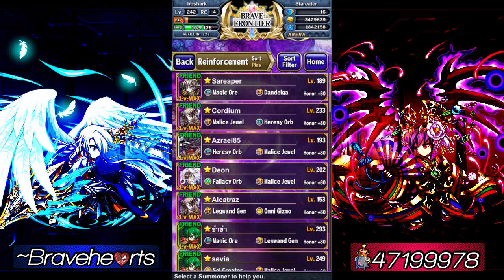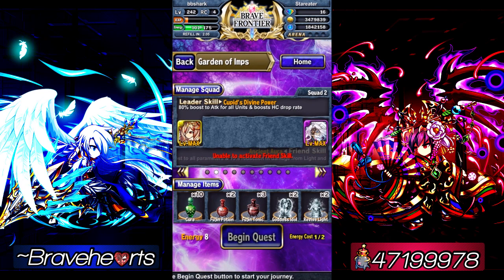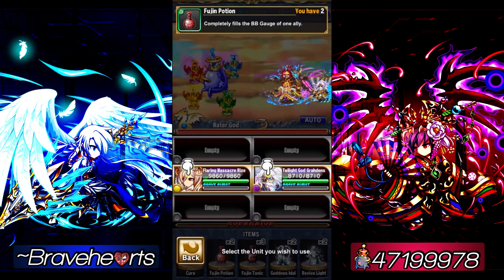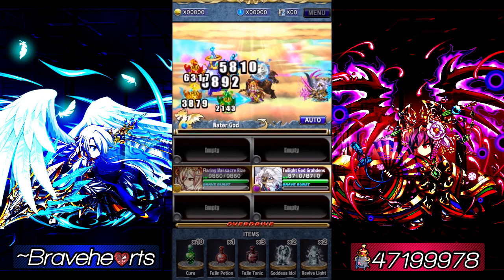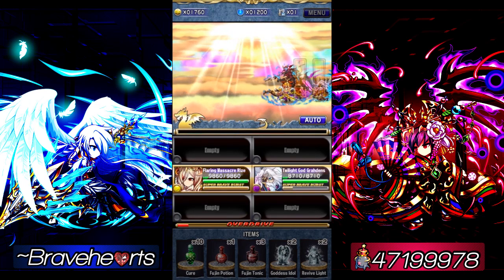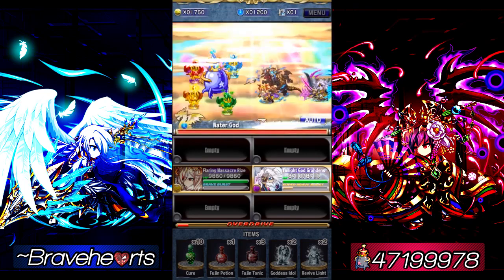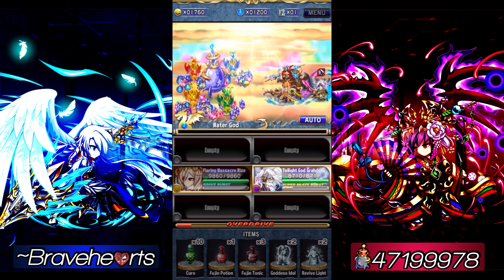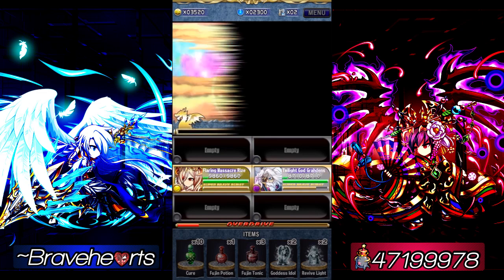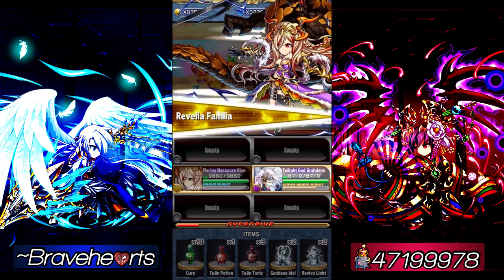I'll show you guys how I do it right now — it's a true solo method. To prove it, I'm not even going to choose a friend; I'm going to choose a random person so their leader skill doesn't even apply here. No extra help, so it's a true solo. We just use Fujin, use her SBB — boom, she fills up. This is with no extra attack help or BC or BB gauge fill rate from a friend leader skill.